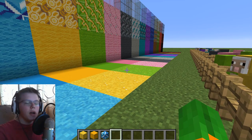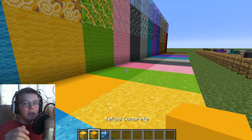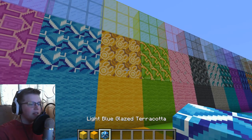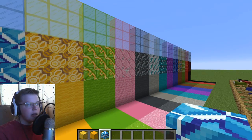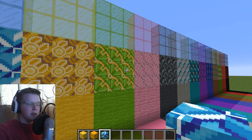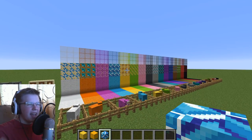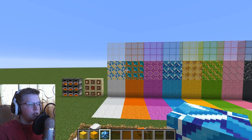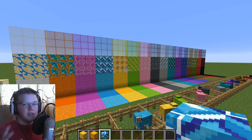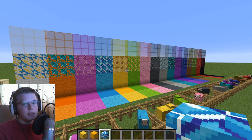The three new blocks introduced are the concrete powder, the concrete, and the glazed terracotta. Now this glazed terracotta is a bold move — we've never seen blocks like this before. All blocks so far have been at least a solid color, but these just throw that out the window. This is very exciting for builders; I really can't wait to see what they do with this.